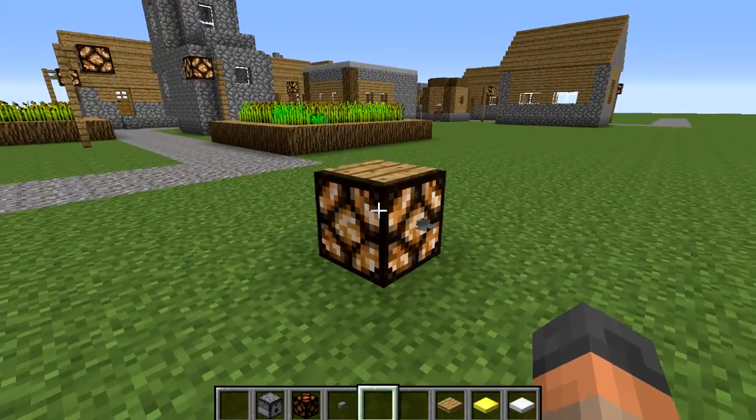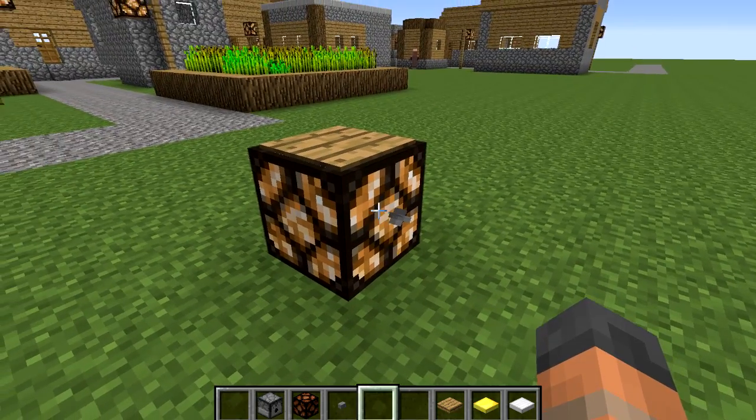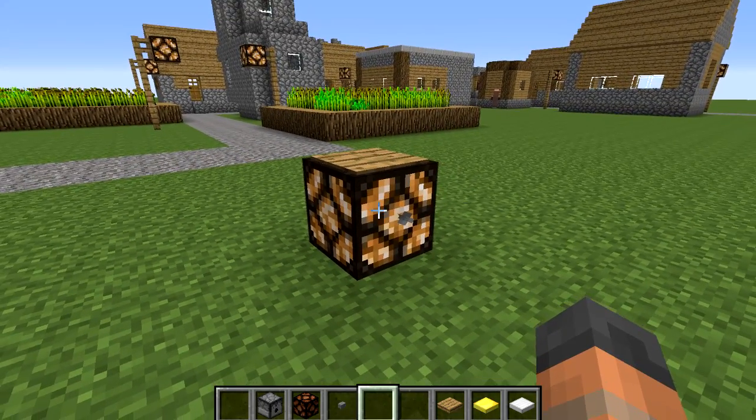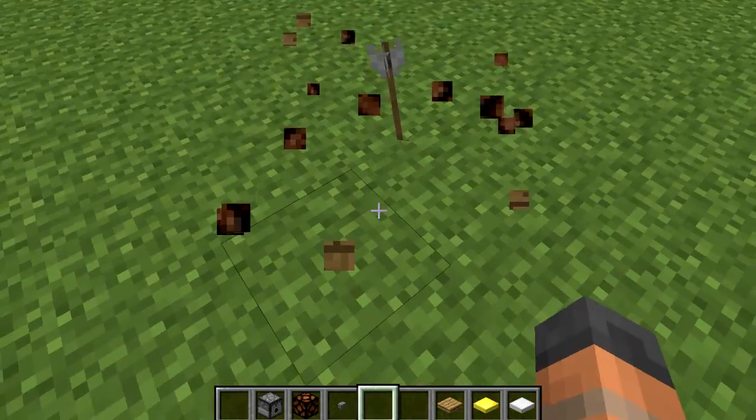You can jump on top of the pressure plate and it doesn't change, and it appears that the arrow can't even despawn so it's going to stay this way forever. You can even log out and log back in again and it stays the same, but best of all when you remove the lamp you get your arrow back.